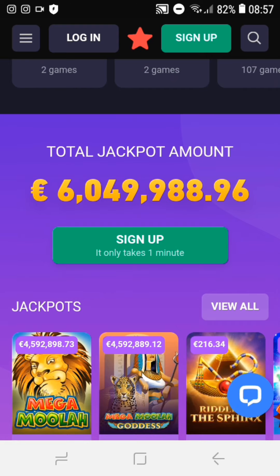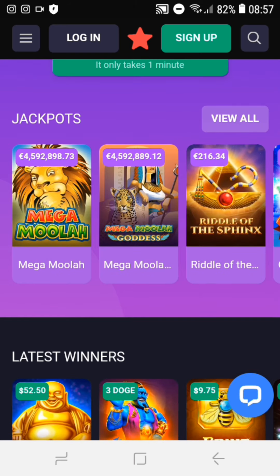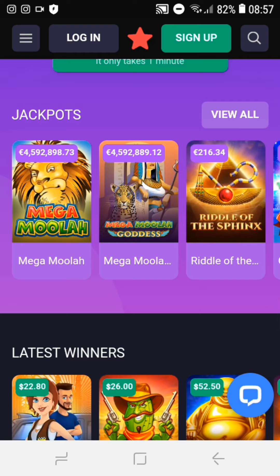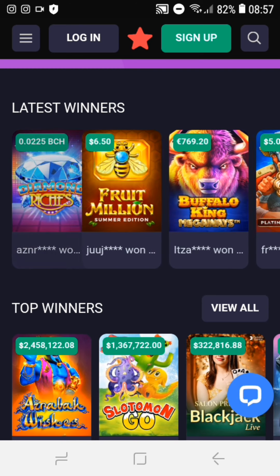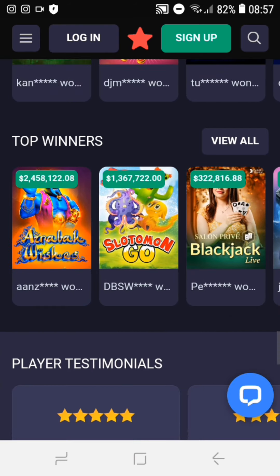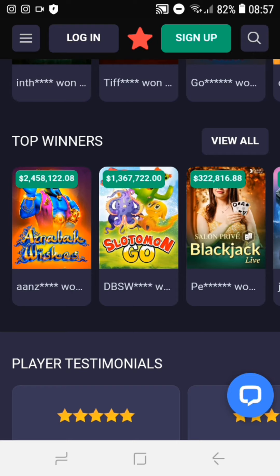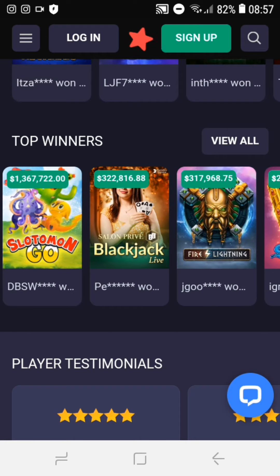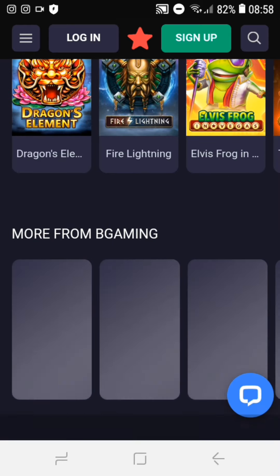They have Game Studios there. The total jackpot amount — jackpots won so far in these games — is 4 million euros. You can see the latest winners here guys, updated every second and every minute. Top winners include Arabic Wishes who won 2 million something dollars, followed by wins of 1 million, 367,122 dollars, 322,816 dollars, and 317,000 dollars. Oh my god guys, this is so amazing!